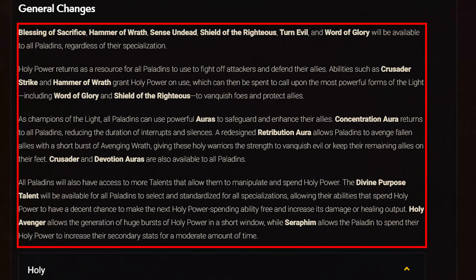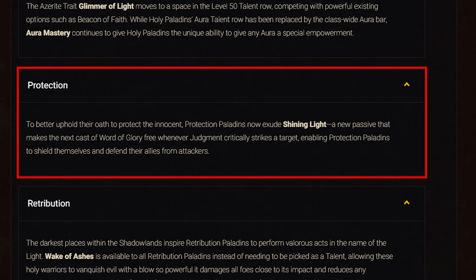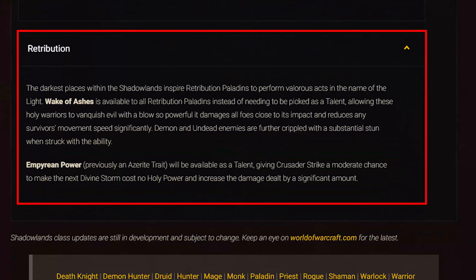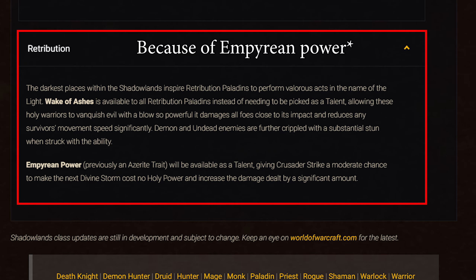For class changes, all Paladins get baseline Blessing of Sacrifice, Hammer of Wrath, Sense Undead, Shield of the Righteous, Turn Evil, and Word of Glory. Holy Power is now on all Paladin specs. Auras have returned: Concentration, Crusader, and Devotion Auras are now baseline. Retribution Aura has been reworked to allow Paladins to avenge fallen allies with a short burst of Avenging Wrath. The talents Divine Purpose, Holy Avenger, and Seraphim are now available for all specs. For Holy: Glimmer of Light is now a level 50 talent, and Aura of Mastery now affects the returning auras. For Protection: Shining Light is a new passive making critical Judgment hits grant a free Word of Glory. For Retribution: Wake of Ashes is now baseline, and Empyrean Power is a new talent giving Crusader Strike a chance to make your next Divine Storm free and deal more damage.